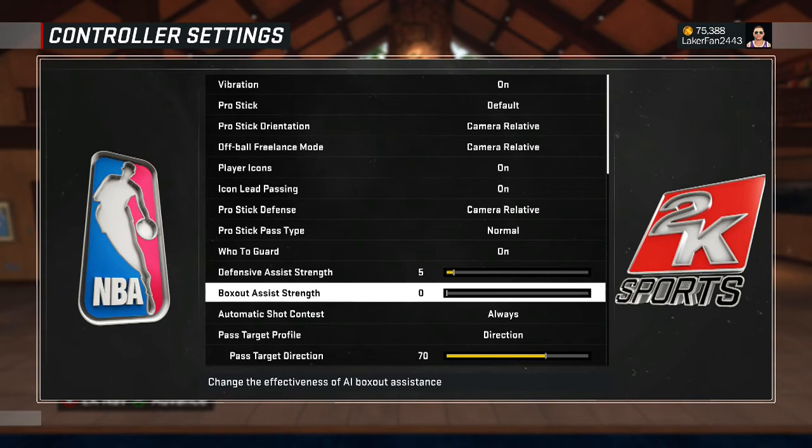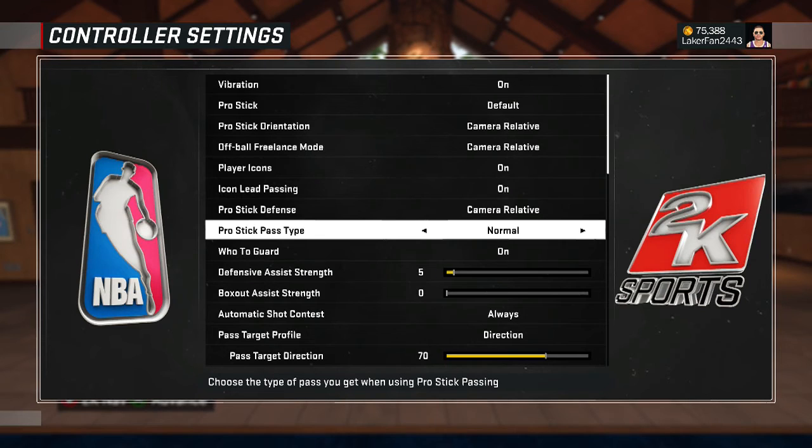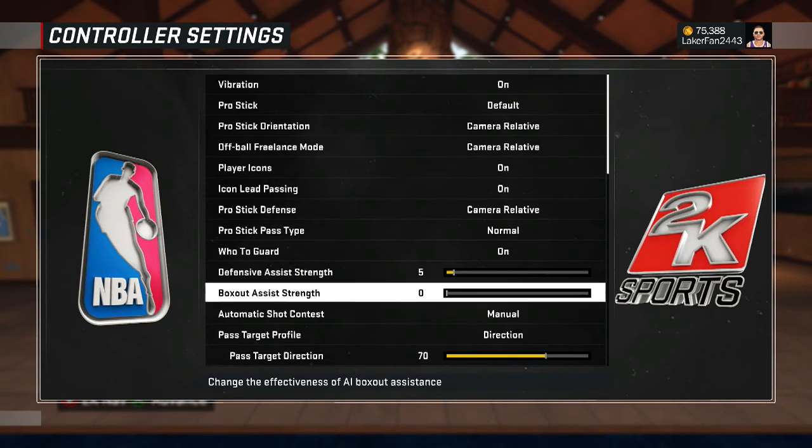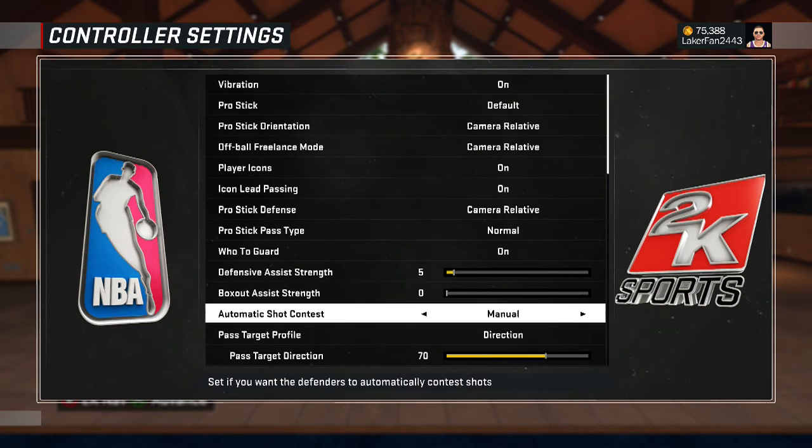I got you big men too. So with Automatic Shotgun — I have mine on Always because I'm a guard, and I have a video explaining why. For the default it's on Intense D. If you're a big man, I recommend putting it on Manual. I know you feel the jaw foul cheese — it's decreased but it's still there. Having it on Manual means you're not gonna get pump faked. If you put it on Manual and zero for Box Out Assist Strength, you're a skilled big man and the game isn't treating you like a noob.